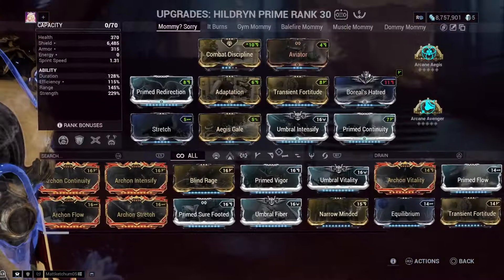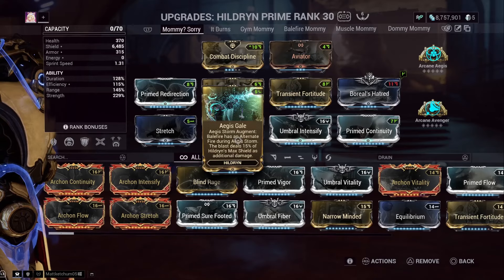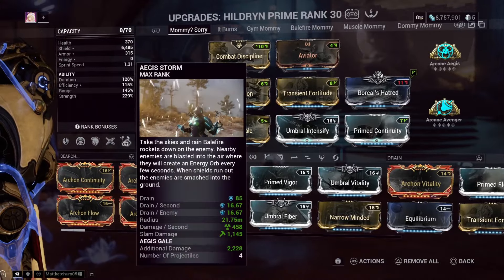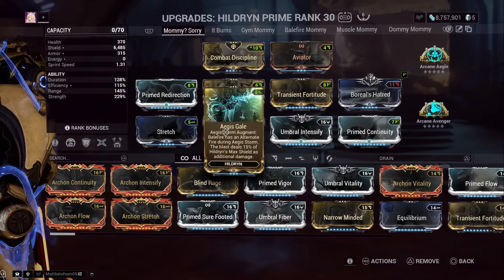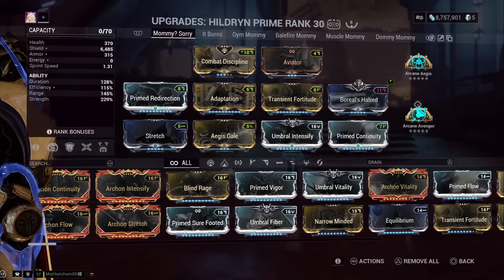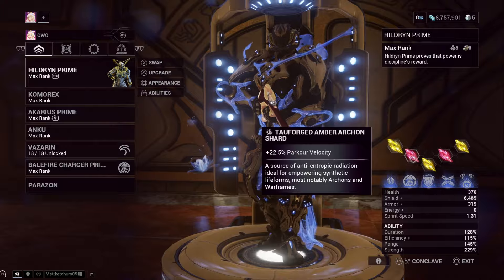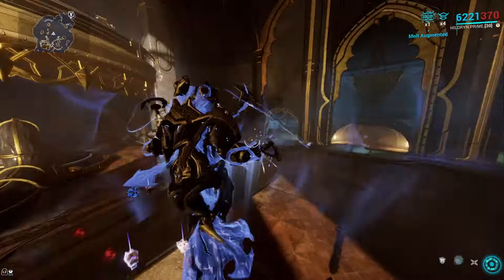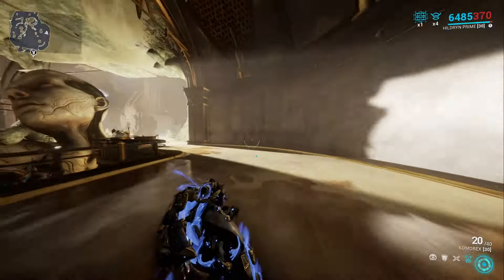I do wish Aegis Gale were inherently part of her kit, but it's still pretty insane. Because strength affects the damage bonus from the augment on top of affecting Balefire's normal damage, you're double-dipping on strength — the bigger your strength, the more your damage skyrockets. You could add Primed Flow's augment or more strength shards; it's also nice to have parkour velocity to move around fast near Aegis Storm.